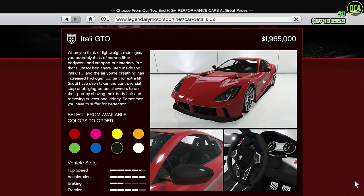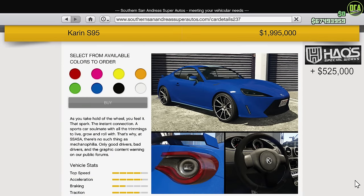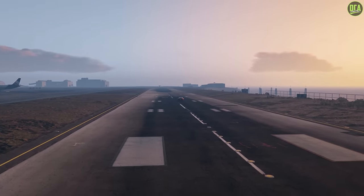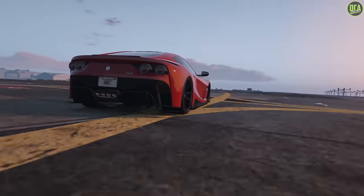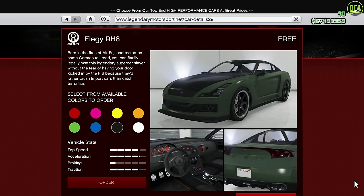Moving on to the Sports class, we have the Itali GTO, the Pariah, and the S95 with the HSW upgrade if you're on current gen. These three are extremely competitive depending on the track; however, the HSW S95 will dominate on tracks with longer straightaways due to its higher top speed. If you're on old gen, the GTO is the one I recommend to most people. As for the budget car, it would be the Elegy RH8 — actually free for people with a Social Club account — which is very fast on corner-intensive tracks with good handling and acceleration, and can still wedge its way into the top 10 depending on the track.